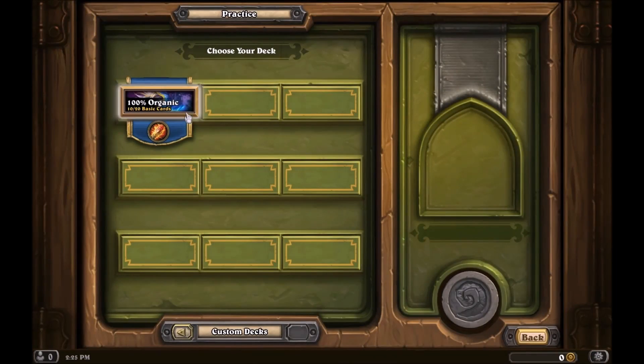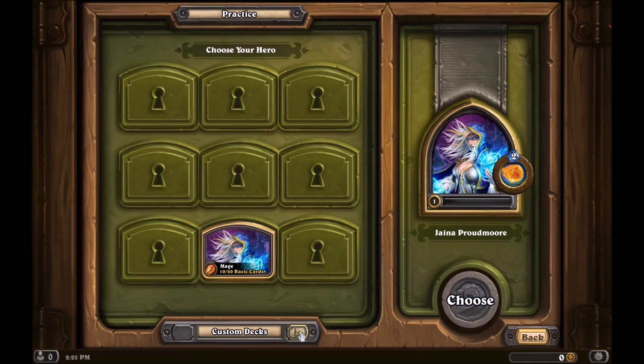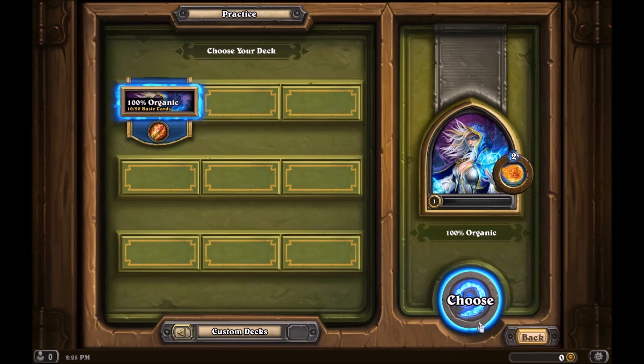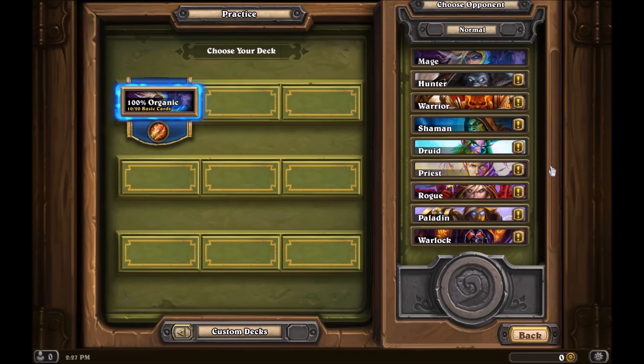We have the deck made, so let's go back to practice mode. You'll notice that we have our own deck to play with. And if you want to go back and use the basic decks, you can click this little arrow down here. To unlock heroes, you'll need to defeat them. The game says to challenge your favorite hero first, but since you probably don't know much about any of the heroes, I'm just going to start from the top.